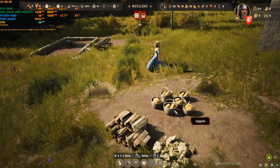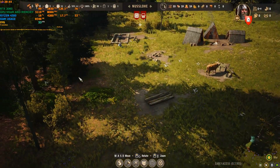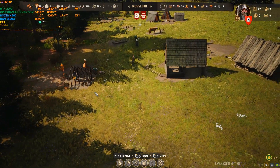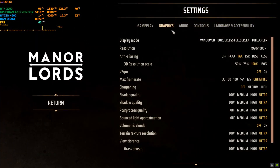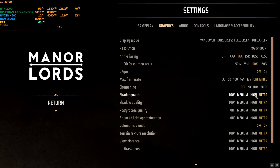You can see what the animals are doing, the grass, the buckets, and everything — the game is pretty impressive in terms of graphics and scale. But it does come at a graphics cost. Right now I'm only getting around 50 to 60 FPS, and I'm playing on ultra settings.